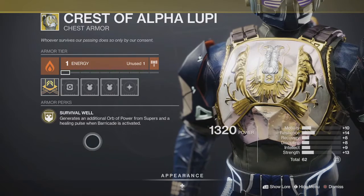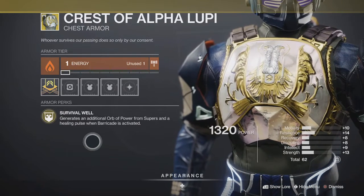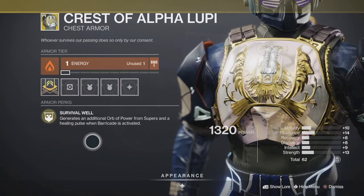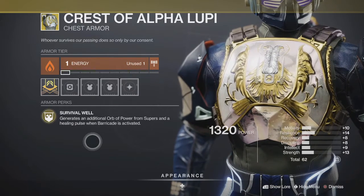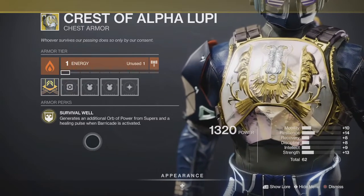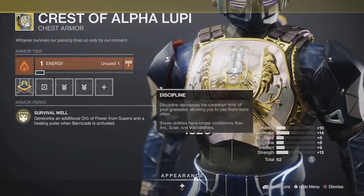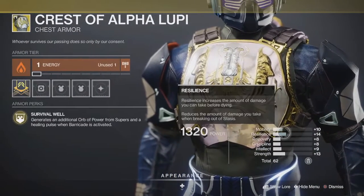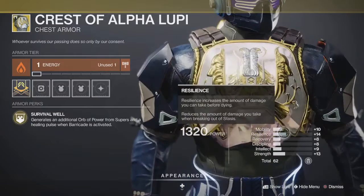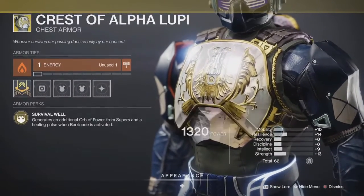There are better exotics for orb generation in PvE, but in terms of keeping you in a fight in PvP this is definitely one of the best exotics out there. Sure, you've got One-Eyed Mask which gives you an overshield, but this just gives you health for free while you're running away. It's got a good amount of resilience, which is what you want when you pop your Barricade to get your health back, and everything else is pretty balanced. Pick this up.